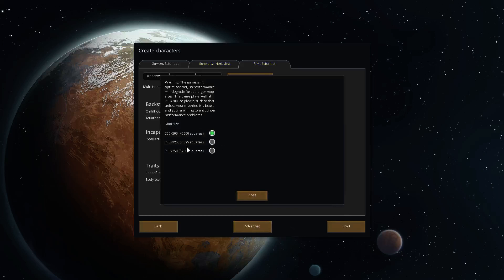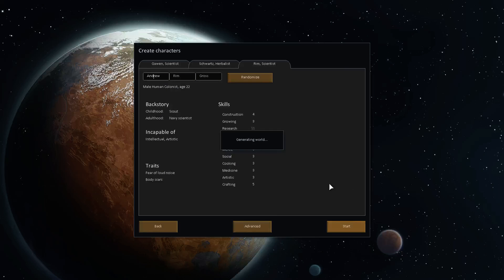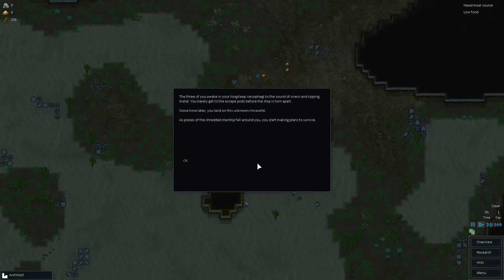Advanced settings — what kind of stuff do you have here? The game isn't optimized yet, but I'm pretty sure they did a little bit of optimization. I'll keep this just normal. Let's start. I don't think there's music in the main thing either, but I'm still kind of excited for this. The three of you awake in your long-sleep pods to the sound of sirens and ripping metal. You barely get to the escape pods before the ship is torn apart. Sometime later, you land on this unknown Rimworld. As pieces of the shredded starship fall around you, you start making plans to survive.